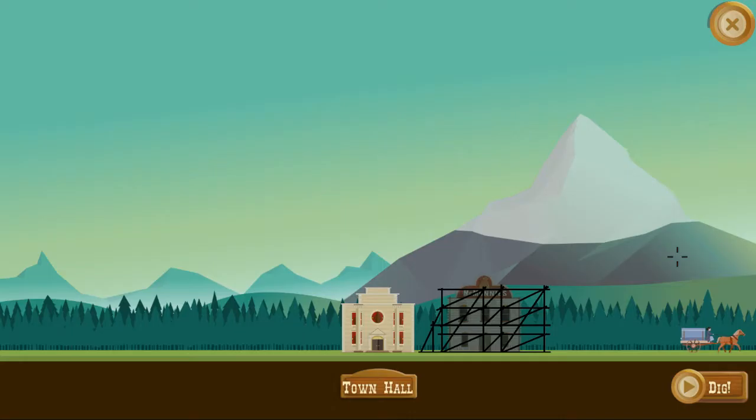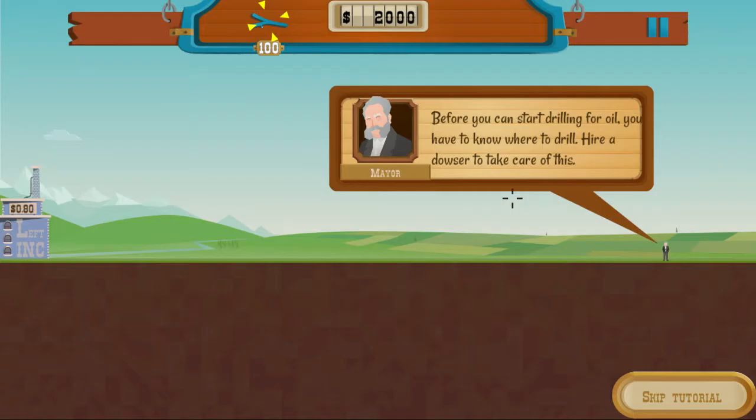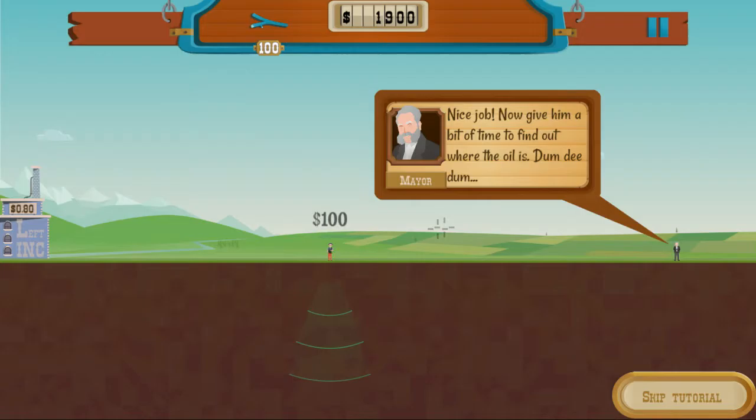So this is a game about drilling oil. Since this is the first time I've ever played, I may make mistakes but I'll definitely catch on as we go. Welcome to your first oil mining operation - just follow my instructions and the oil will be flowing in no time. Before you can start drilling you'll need to know where to drill - hire a dowser. Our dowsers will walk around and look in the ground for oil and give us a little wave to let us know when they find some.